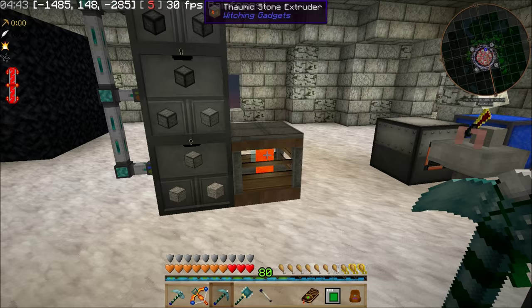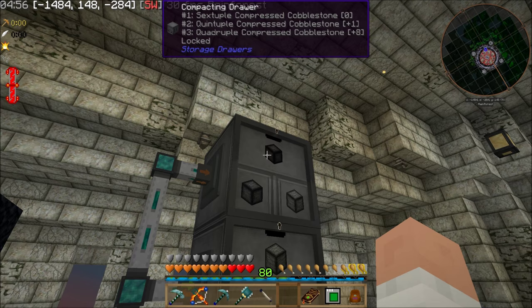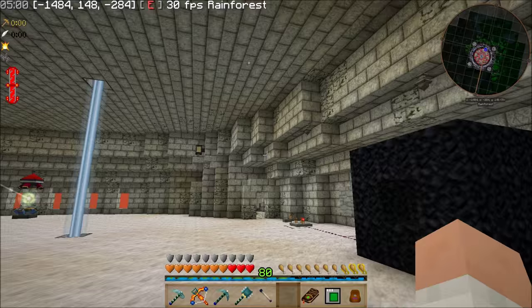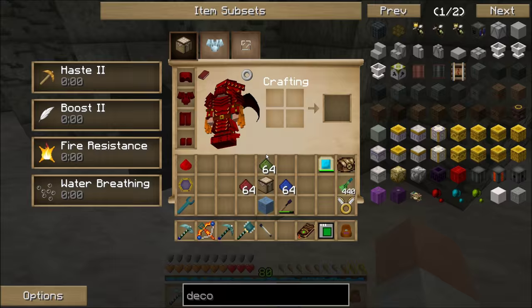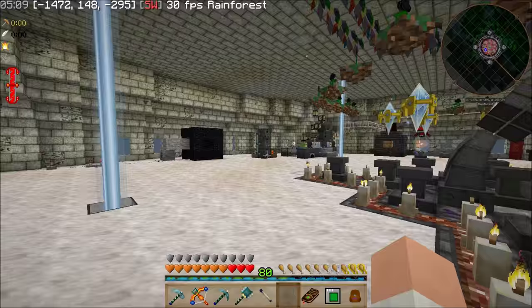I added a second stone generator to this just so that it'll go a little bit quicker. It's still a long way off from having an octuple and being able to make a bedrockium drum. The only thing I really want a bedrockium drum for is to store my experience. Because, you can see, this one's full and I've got 80 levels — I got nowhere to put it right this minute.